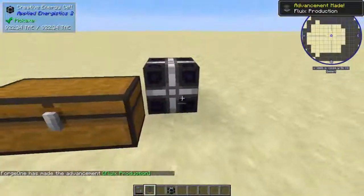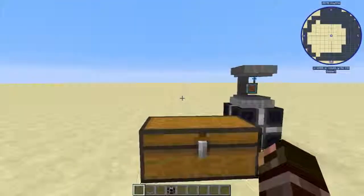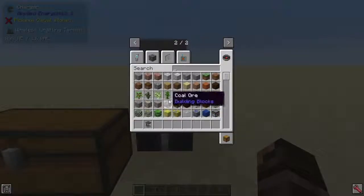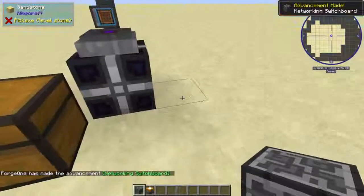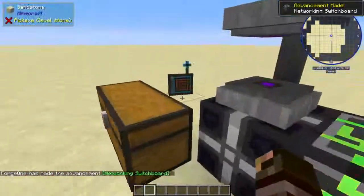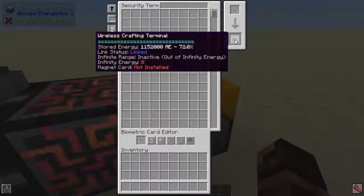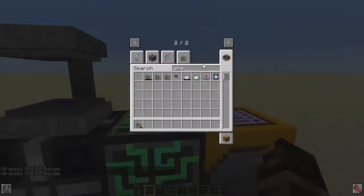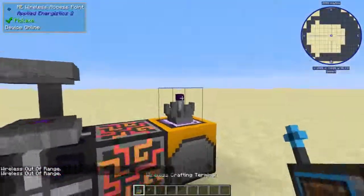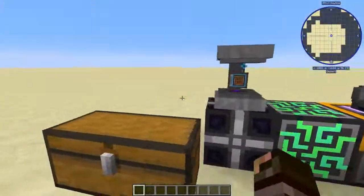You can use a creative energy cell to charge it up. Once it's charged, to link it you're gonna need a controller and a security terminal. You put it in the security terminal slot, take it out, and it's linked. You can open it, but you also need a Wireless Access Point, and then you can see what's in your system. You leave it in there to charge.